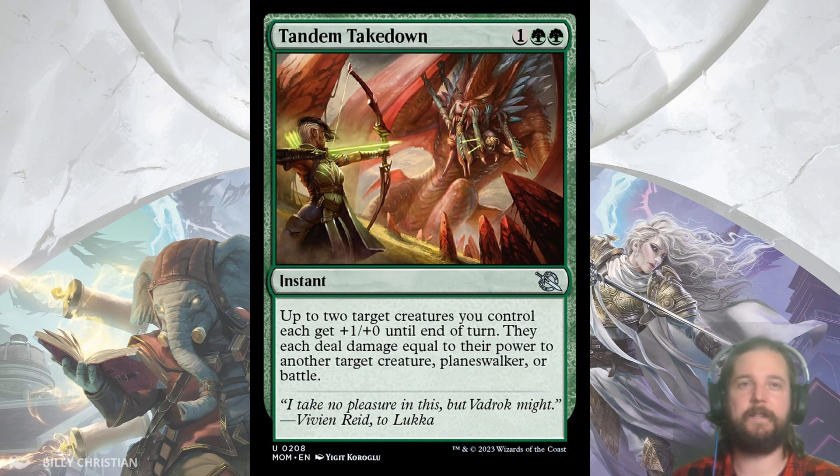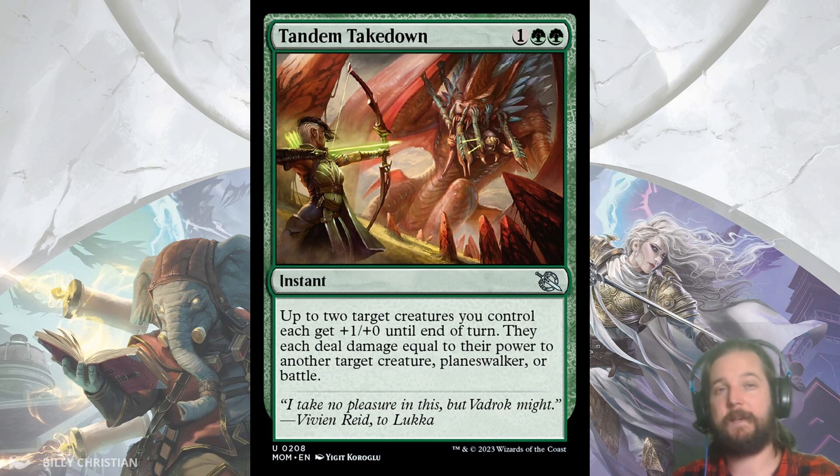Tandem Takedown is a bite spell for 1 and double-pip green that uses 2 of your creatures at once. It's up to 2 target creatures you control — each gets plus 1, plus 0 until end of turn and then they deal damage equal to their power to target creature, planeswalker, or battle. This is quite nice since the downside to bite is your opponent casting removal to get a 2-for-1, but with Tandem Takedown there's a chance you'll still kill your target. It can also hit planeswalkers and battles. This is definitely the best removal green has, so I'll be taking it early.